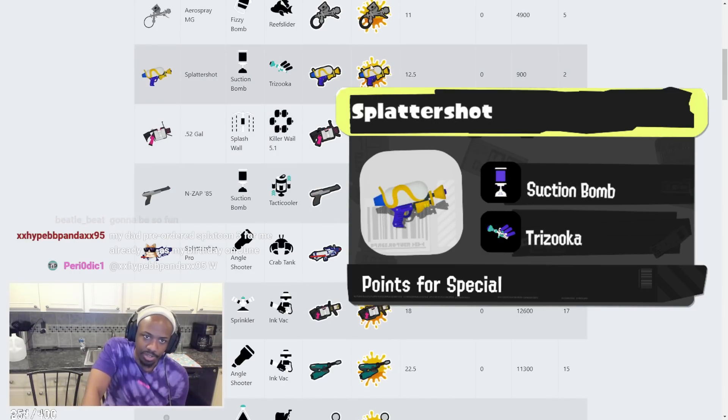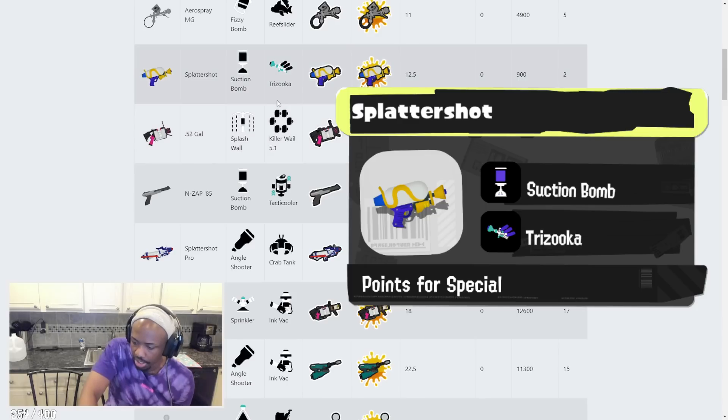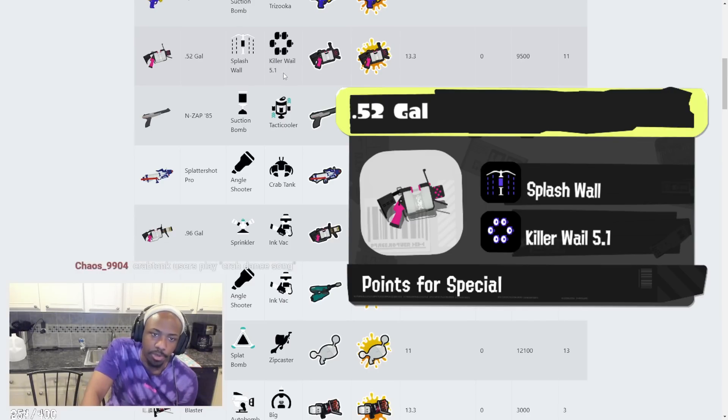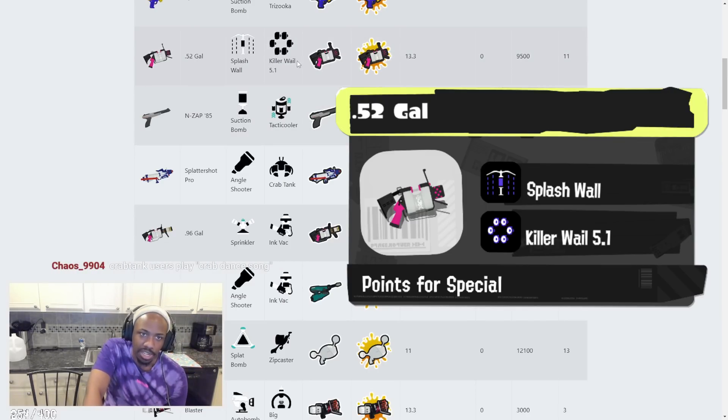Splattershot has Suction Bomb and Trizooka — that's the Splattershot we know from Splatoon 1. That's great. Can't say anything bad about that. Trizooka may be a little bit weaker but if you hit your shots you're good, and it paints a lot at the same time.